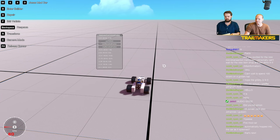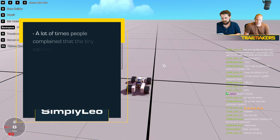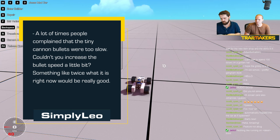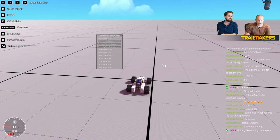Aside from modding, we also took some questions from the Discord as we usually do. SimplyLiu from Discord asks: a lot of times people complain that the tiny cannon bullets were too slow — couldn't you increase the bullet speed? We are going to improve the tiny cannon for 1.7, but we probably won't change the bullet speed. So, tiny cannon buff is coming — exciting to find out what that means.